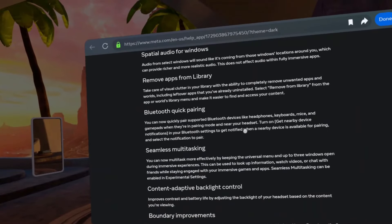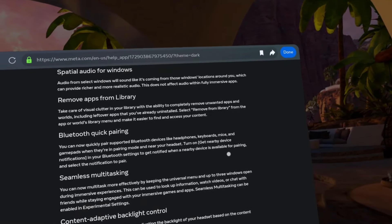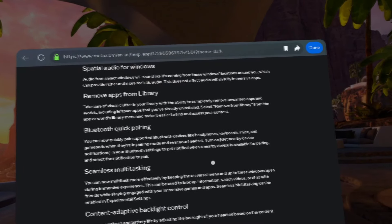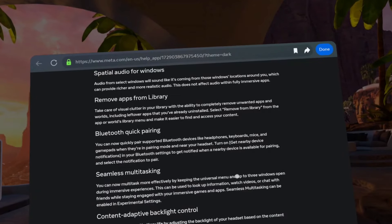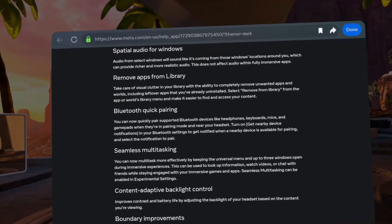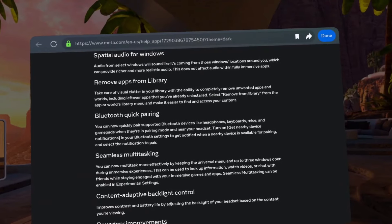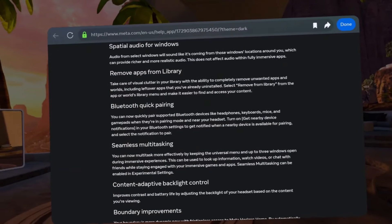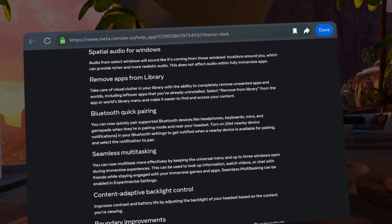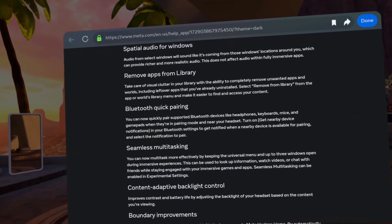Bluetooth quick pairing — you can now quickly pair supported Bluetooth devices like headphones, keyboards, mice, and game pads when they're in pairing mode. I don't really use that. The only thing I would pair is headphones, but I don't use them because there's so much lag. If I pull the trigger on a gun, I don't hear the sound until long after it's actually fired in the game. So I don't bother — I just stay wired in.